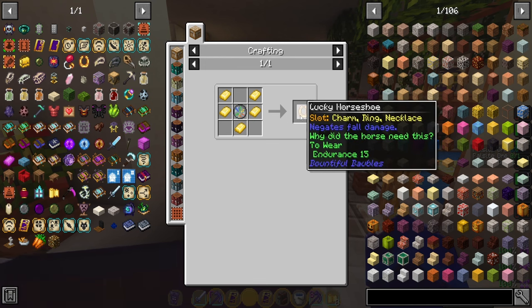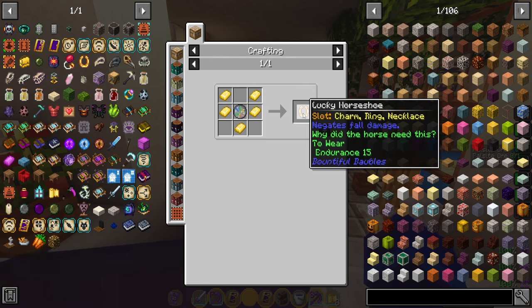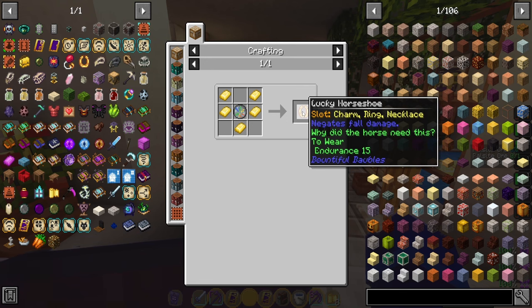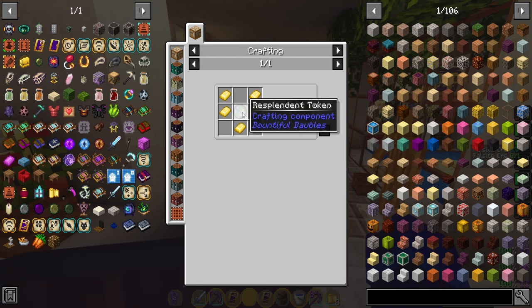In case you don't get lucky finding one, you can also craft one. The reason you want to use this is because it negates all fall damage, which is super helpful in Minecraft because you're always falling off stuff. It's really nice — this simple trinket totally eliminates fall damage. If you don't get it from a chest, you can craft one with a resplendent token.